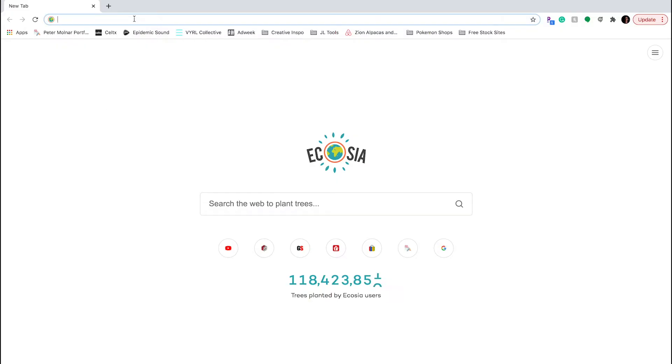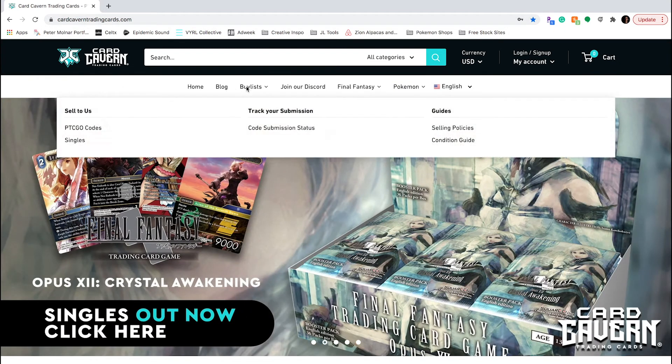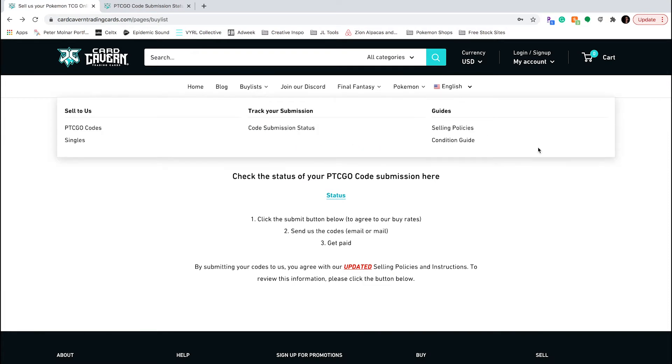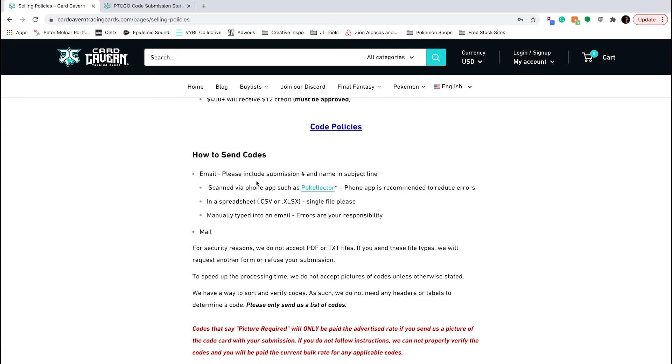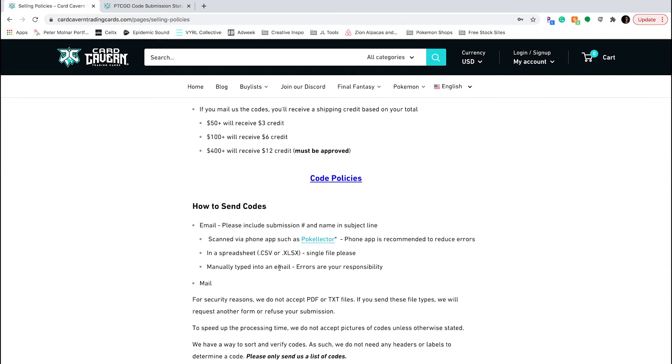So once you have all those in an email, go to your browser and go to cardcavern — cardcaverntradingcards.com. You can go to their buy list for Pokémon trading code cards. They're currently closed right now, but keep an eye on this because it's a cool site. Basically you'd be on that page, submit it, they give you an order number. With that order number you can go to their selling policies and it'll walk you through all the steps. You then type that order number in with your name in the subject line and email all your codes directly to them.